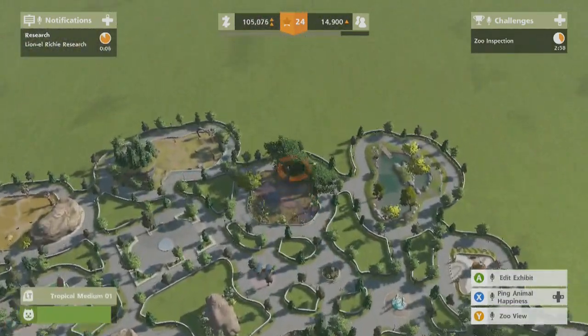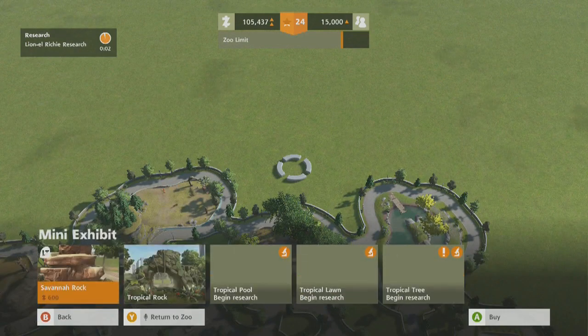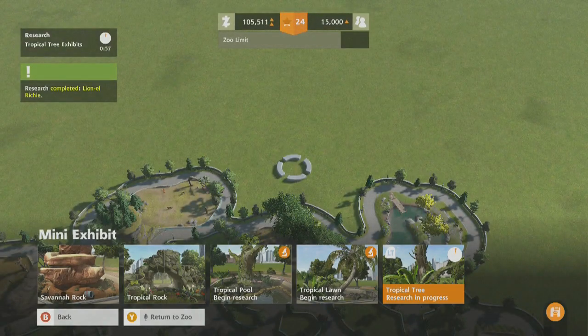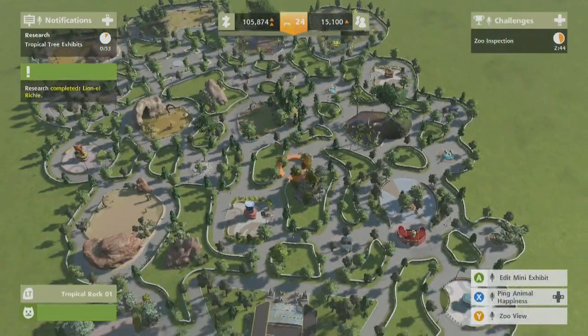They still want more variety. I think we're going to go for another mini exhibit because they're just nice and easy. Let's go for a tropical tree — I think we'll be able to get some birds in there. The other research is fish. I've got 100k money in the bank.